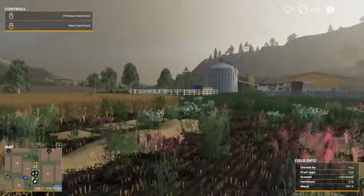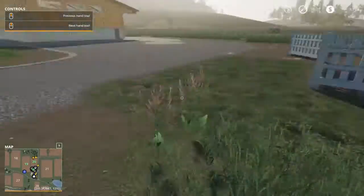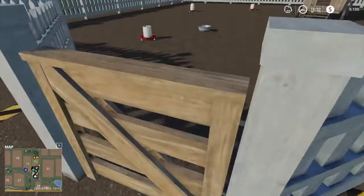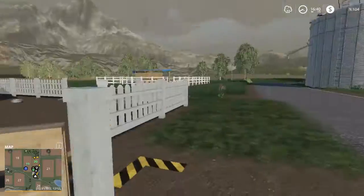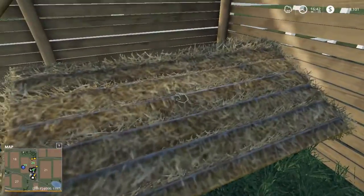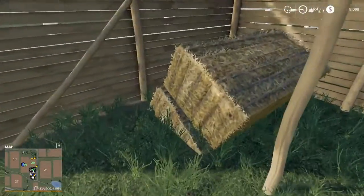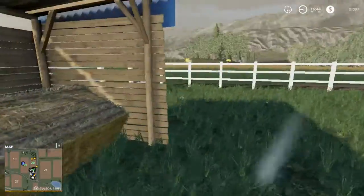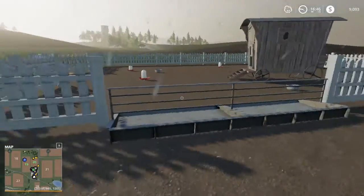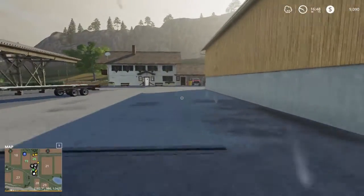Now we're ready for animals, which I'm really excited about. Still plenty of room to turn around here. At some point I might get the landscaping tool and roll a road through here, but I don't really have the money to do that right now. Let's take our truck over to the animal dealer and we'll see what we want to do.